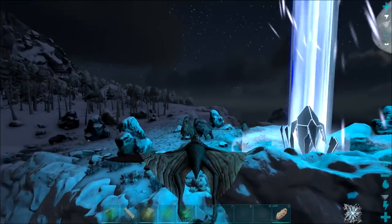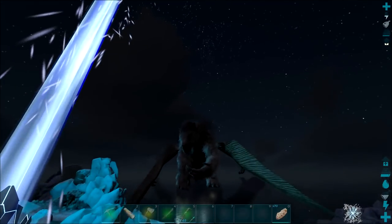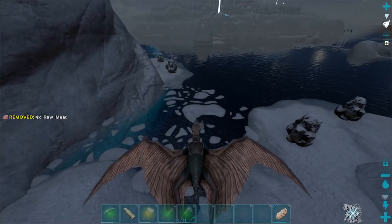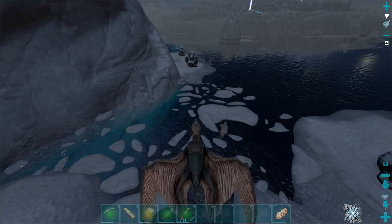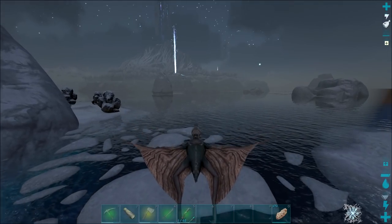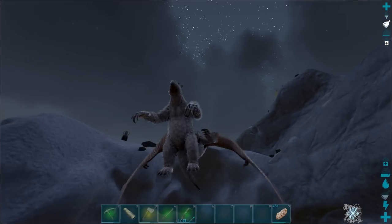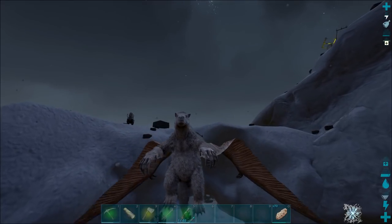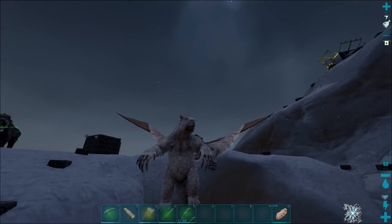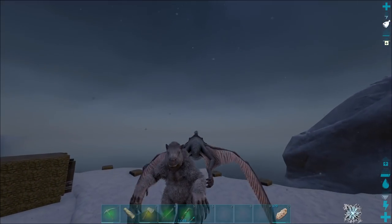That'll be fucking great. Let's get this back to base and tame it up. This little cunt is trying to swim away — get back here, he's actually trying to swim back to land. We don't really have a tame pen, but we have this dino storage thing we're using so people can't snipe our tames. Hopefully this works — there we go, it's down.